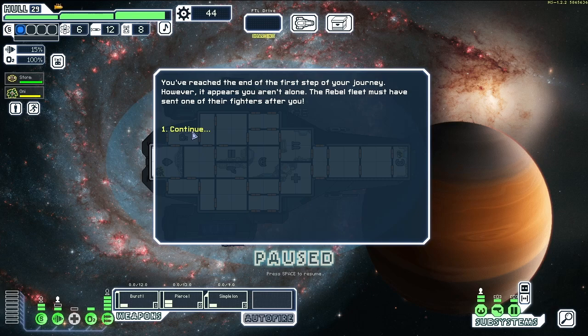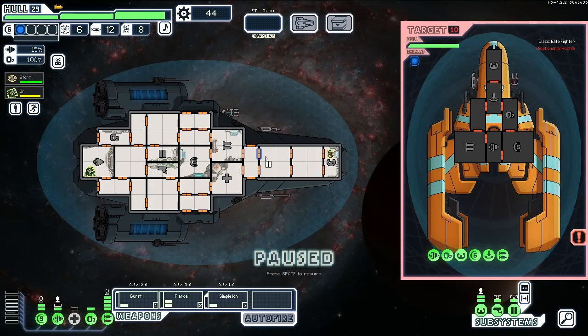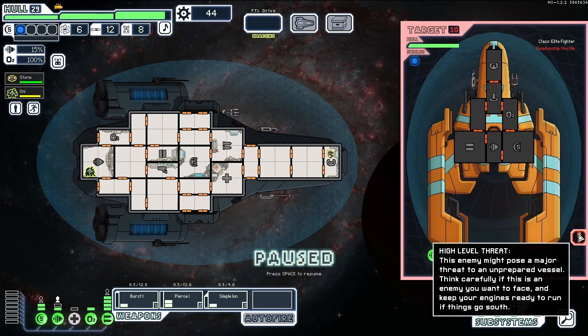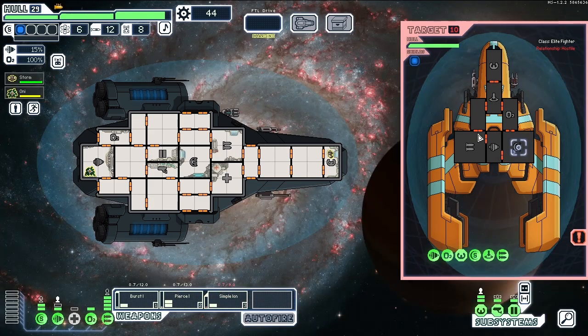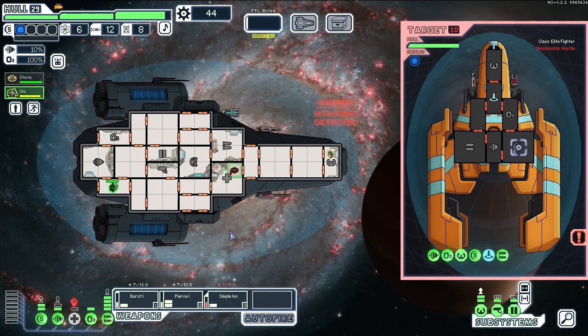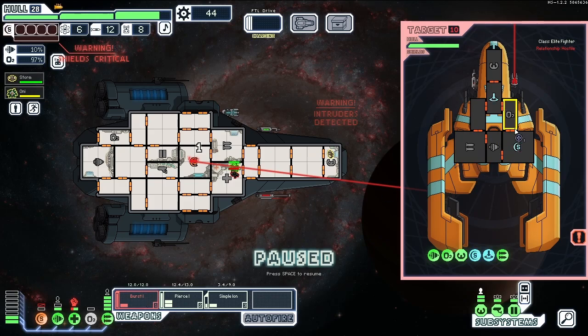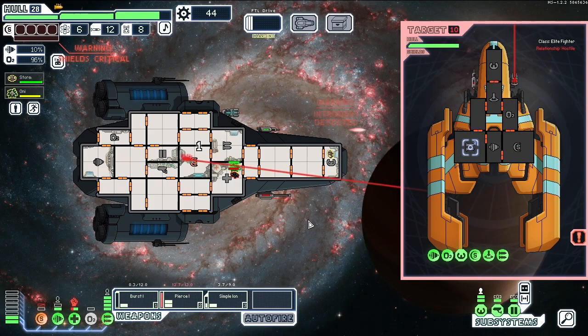You've reached the end of the first step of your journey. The rebel fleet sent fighters after you — you should show these guys not to underestimate you. High level threat — this enemy might pose a major threat to an unprepared vessel. It's just got a laser and a beam weapon, but it has teleporters. Orchid boy, get in there! Attacking us in our med bay is always a bad idea because the med bay allows us to recharge our health while we fight. This game has pause combat which allows you to pause at will and give orders, which is very handy.